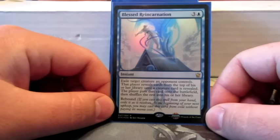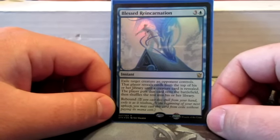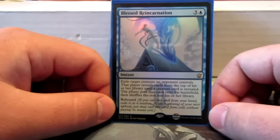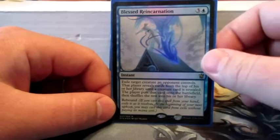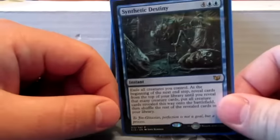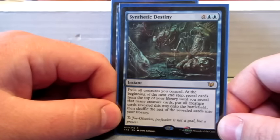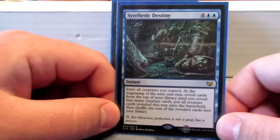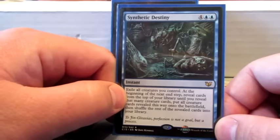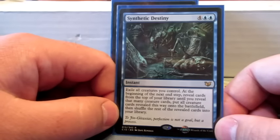Blessed Reincarnation is another Polymorph ability, but it only works on your opponent's creatures, and it has the Rebound ability so you can do it twice. Synthetic Destiny is from the pre-cons — it exiles all creatures you control and then essentially polymorphs them, but it happens at the beginning of the next upkeep. So it's just another mass Polymorph type card.